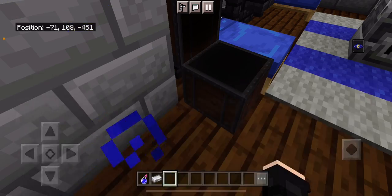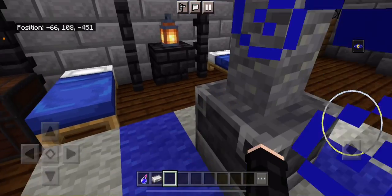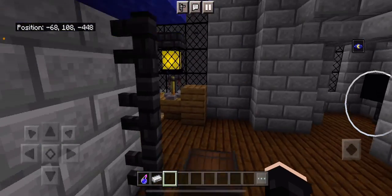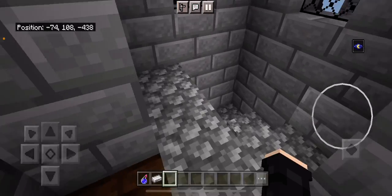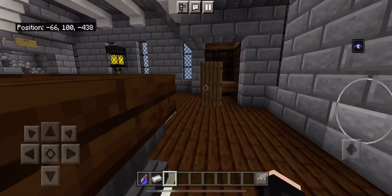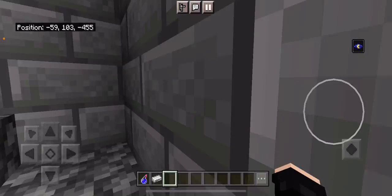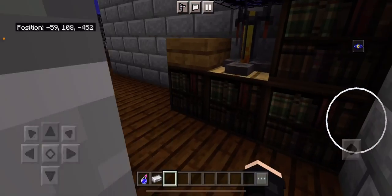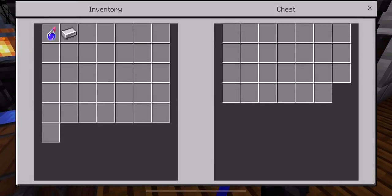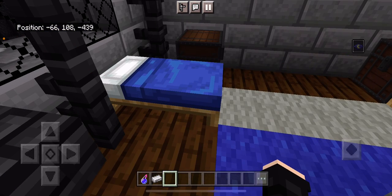Here are the beds and there's nothing in any of the chests up here — maybe in the girls' common room, but definitely not in the boys'. So if you walk back down on the other side, right here is going to be the girls' side of the Ravenclaw common room. The girls have books instead of what I was guessing, and they don't seem to have anything in the chests either.